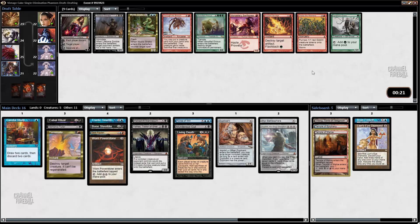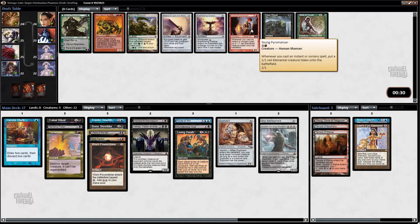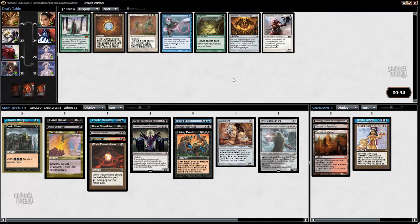Liliana is pretty good in Reanimator. I didn't wheel Necromancy or Animate Dead, so I'm kind of scared I might not see anything else. Woodfall Primus is good to reanimate. I think I'm just going to take Liliana and hope I see other cards to reanimate. Dart Ritual is great but we're not playing combo. Young Pyromancer is pretty good on its own. I kind of want to take Dart Ritual and hope to wheel Empty the Warrens and then go back to combo. Let's hope it works.